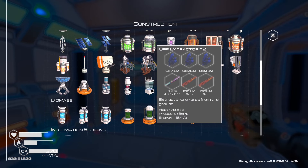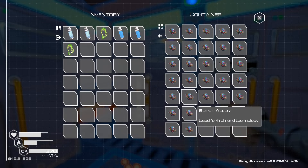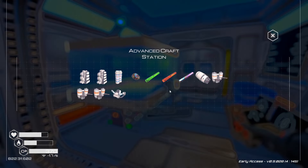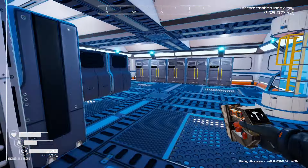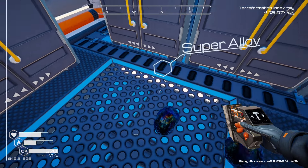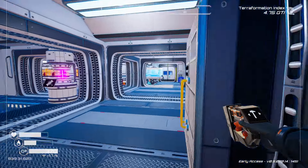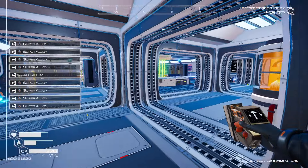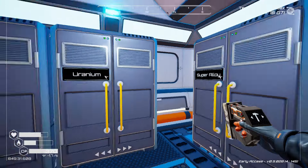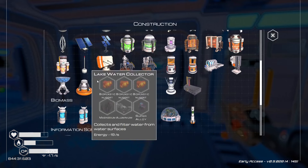For the tier 2 extractor we need a super alloy rod, two iridium rods, and three osmium. We've got a lot of materials. Just grabbing what we need — totally forgot the aluminum but that's okay. Okay, got one of those, heading back over here. We'll put the rest of the super alloy up and get our two iridium rods and three osmium. Perfect.